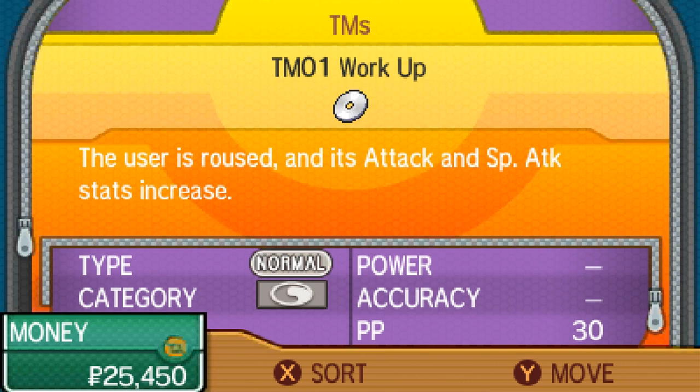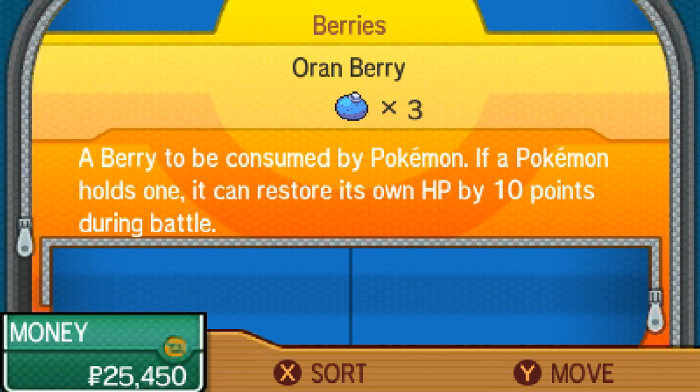And then we got Work Up - the user is roused and its Attack and Special Attack stats increase. We could give this to somebody, especially if they only have three moves. I don't think anybody we have right now has only three moves though. We also got Oran Berries - if a Pokemon holds one, it can restore its own HP by 10 points during battle, automatically. So we can give one to Beardy Bill.